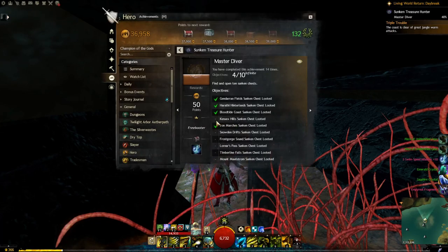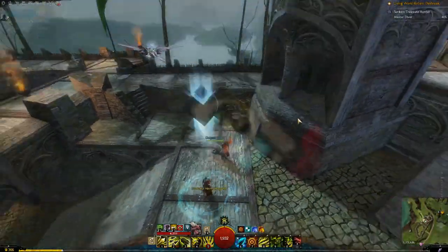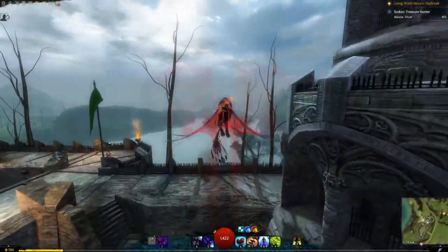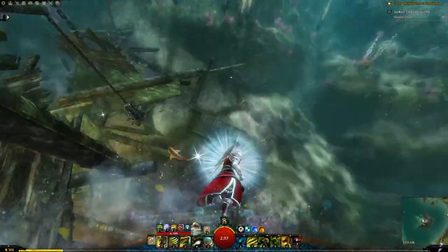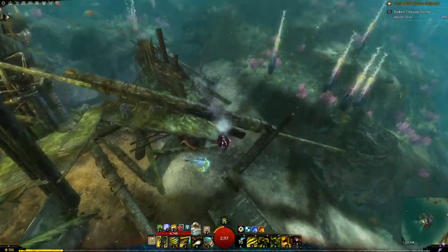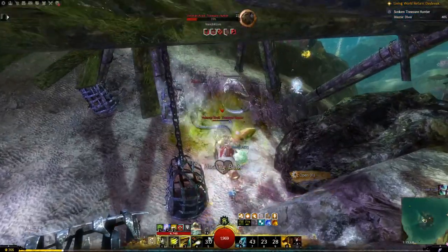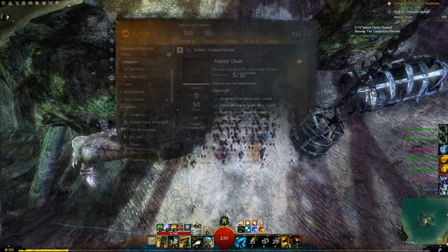Next one is in Kessex Hills. You teleport to the Overlake Haven waypoint and you're going to go over here to the Crab's Larder. And I got it — then we'll check the next one.